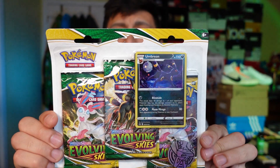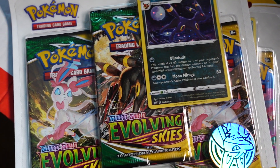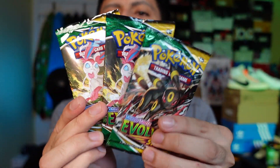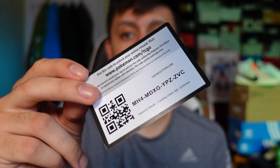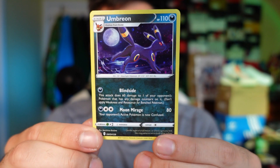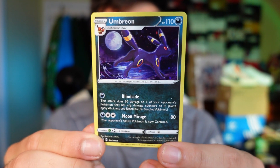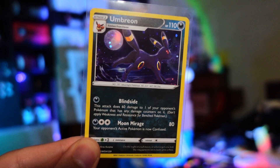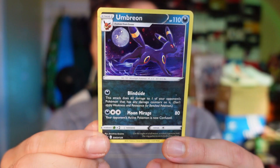To start things off we're going to check out this Umbreon three-pack blister. This one got a slight delay in my order compared to all the other Evolving Skies stuff. The Umbreon promo is really nice — three booster packs, all Eeveelutions, so hopefully that means we have some good luck on our side. Here is the coin, the code card for the promo online, and here is the Umbreon three-pack blister promo. It's a really good-looking card — you've got the moon in the background, Umbreon running away looking all majestic.